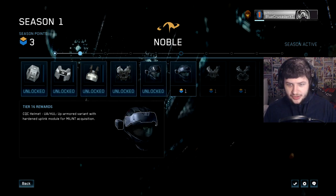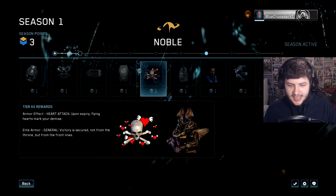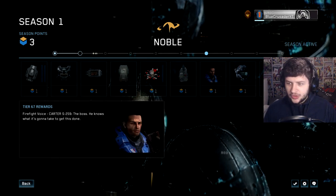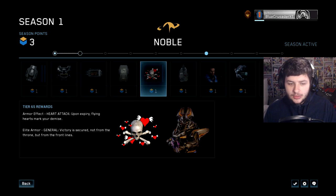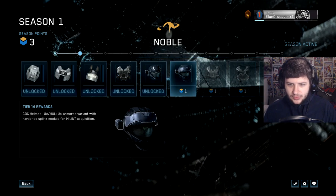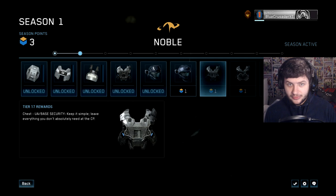We have some pretty awesome stuff, including armor effects in the later tiers. But we can't just double-click and unlock whatever we want. I can't jump ahead and unlock cool stuff like the EVA C Helmet from Emil in the story mode. Everything is progressive and in order — we have to unlock everything from left to right in stages. We can't skip ahead to buy the cool stuff we want.